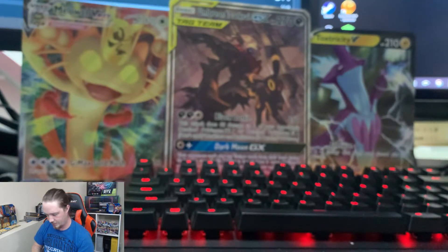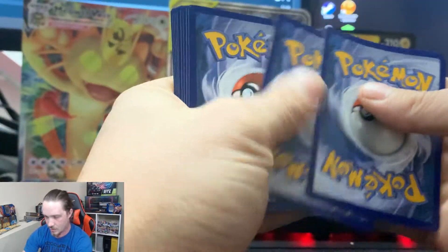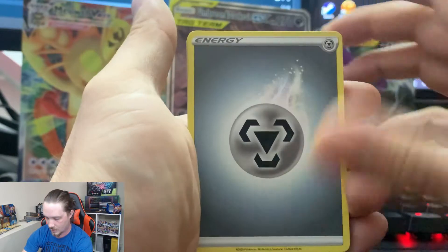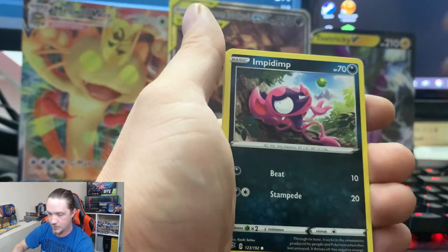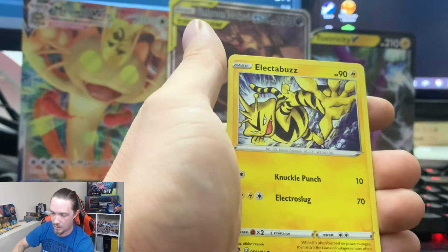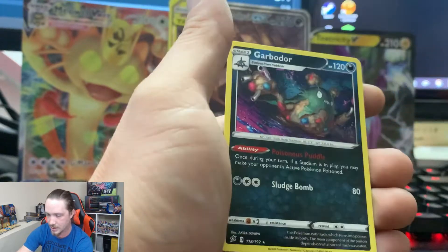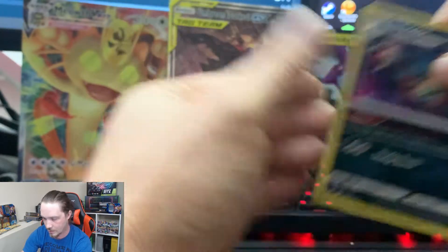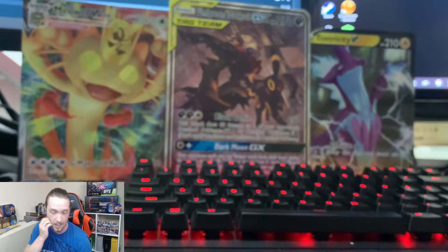I wonder why the back of that card felt weird — that Olena card feels weird too. Just a few more packs left here guys. Another green card. Metal Energy, Bronzong, Milo, Shuckle, Natu, Honedge, Impidimp, Magmar, Electabuzz, Reverse Rare Vikavolt. So we got a Holographic and a Reverse Rare Vikavolt in the same booster box — and a Garbodor is our regular rare.